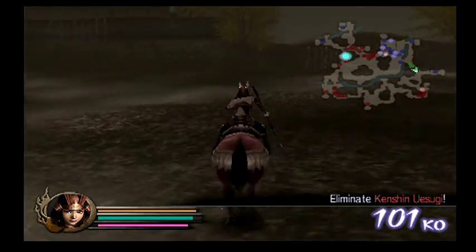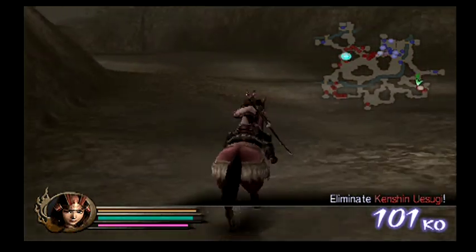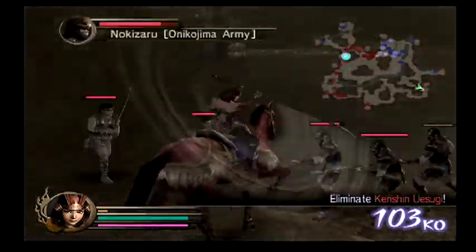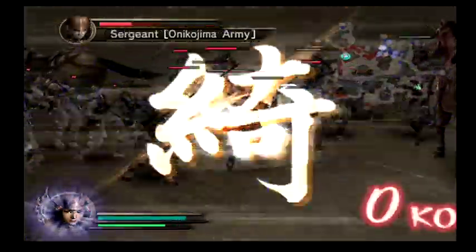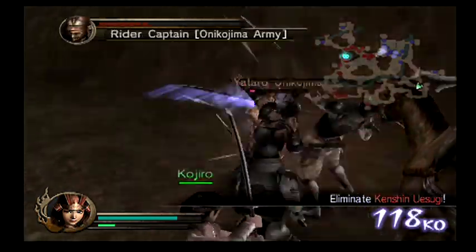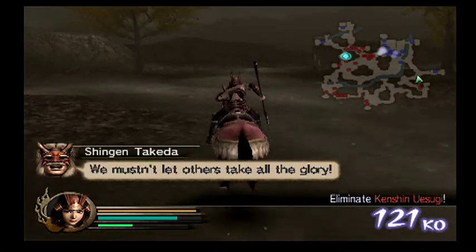A lot of our generals got really hurt up there, so I probably shouldn't have left them — they're all going to die now. But I wanted to get rid of Yataro Onikojima because he's still moving towards our side and has full morale after taking out three straight generals. Make sure you get rid of Yataro — don't let him live because he has a lot of health and morale. All right, well, we did it — mission complete! Now the goal is to just finish the mission out.